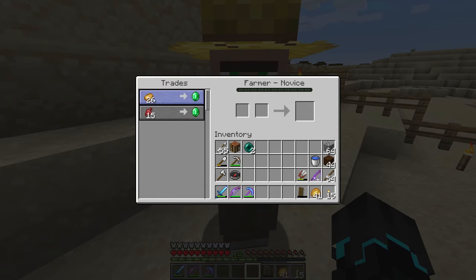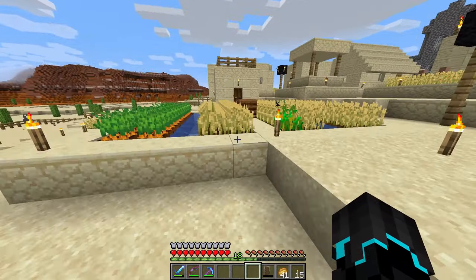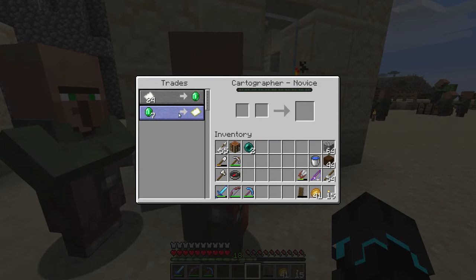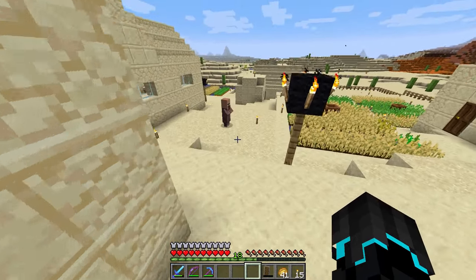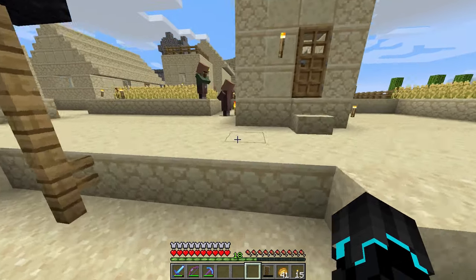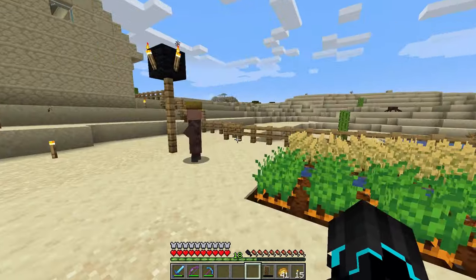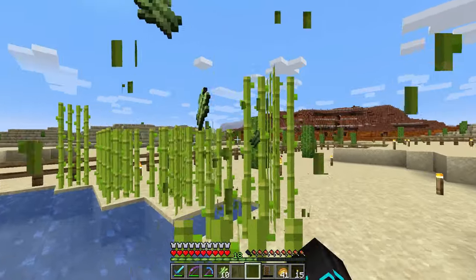We got a farmer! He's selling potatoes and beetroots — I have an excuse to actually be getting beetroots. He's working in this farm plot. Wait, wait — I think we got a cartographer too! Yes, we got a cartographer! That is paper for emeralds — sweet! It's working. He's still here — he didn't just choose a job and then quit on the same day. That's good. So it is working!